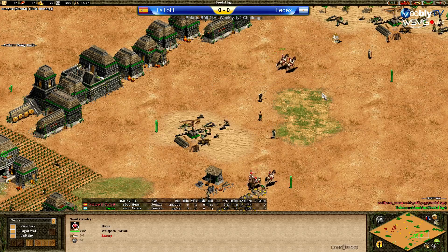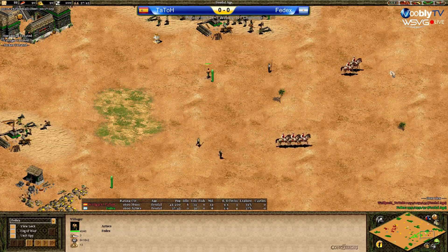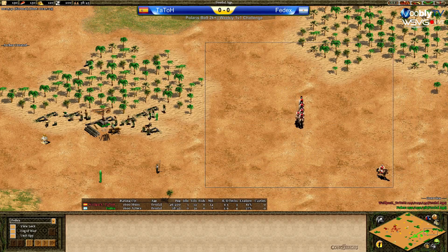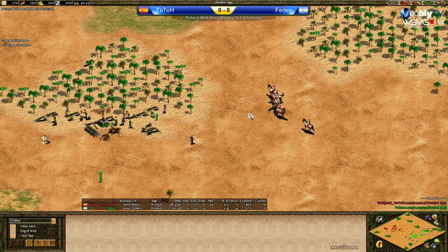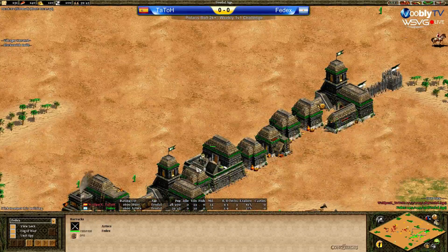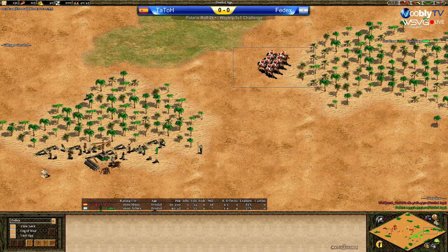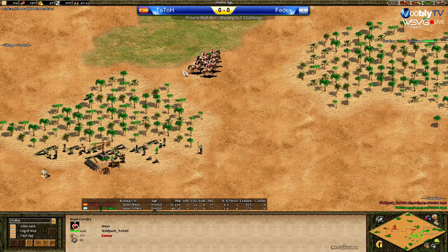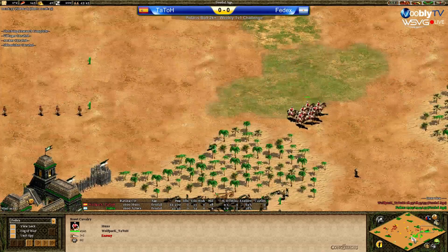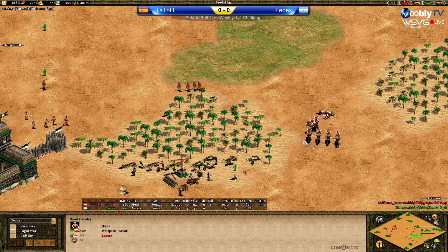Two kills, and another one — that couldn't be any more perfect there. Alright, please tell us whether the volume is fine; I had to plug this headset into another PC so I don't know if it's fine. Back to the game — FedEx trying to wall off here, that's a very long line of buildings towards his wood, looks fine so far. Seven scouts for Tato — he will probably get bloodlines for those. Lots of skirmishers and about five or six villagers forward for Tato here. Going for a tower and bloodlines.